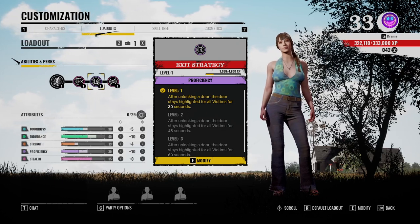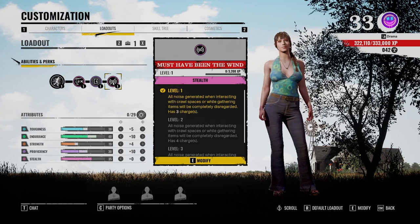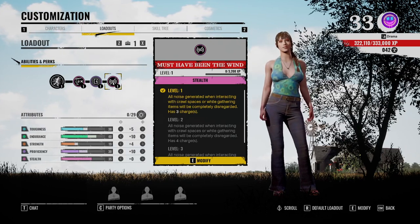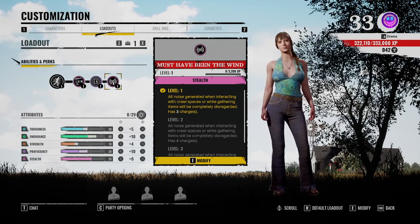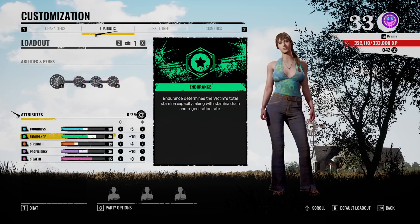Then Extra Strategy — after unlocking the door, the door stays highlighted for all victims for 30 seconds, which is very good. And then Must Have Been the Wind — any noises generated while in crawl spaces or while gathering items will be completely disregarded. It has three charges, very nice.